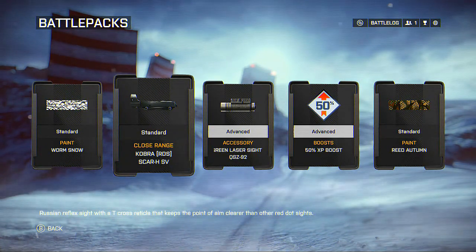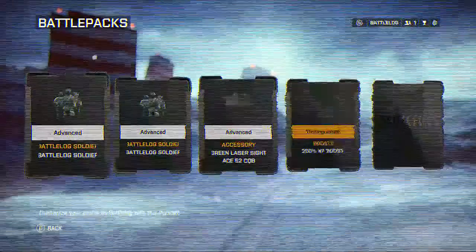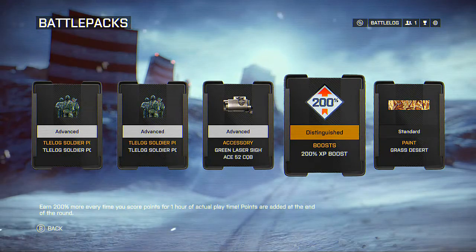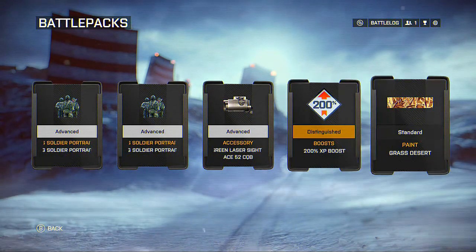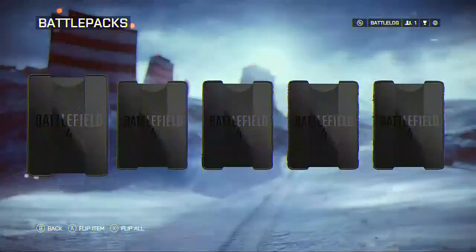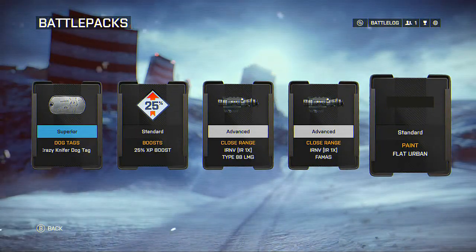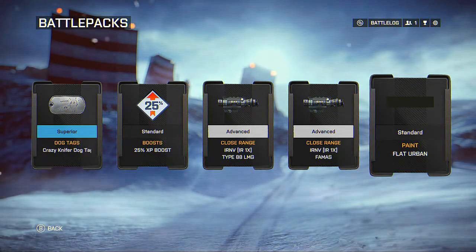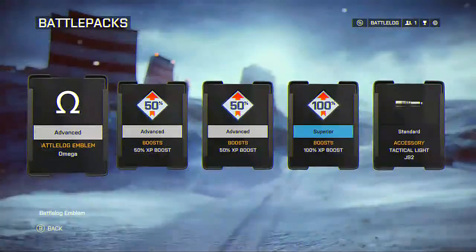I got the Cobra red dot sight for the SCAR — I guess that's cool. Two hundred percent XP boost, that's cool as well. What else do we got here? Flat urban, that just looks like black. We got that, then the final battle pack.